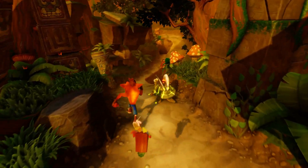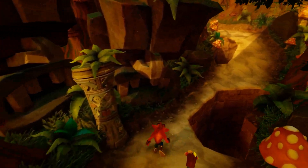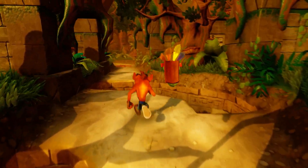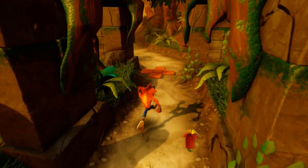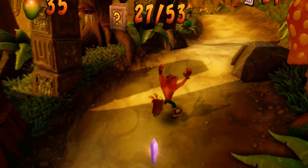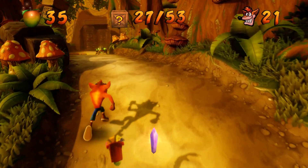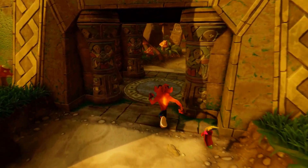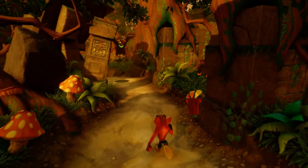Now we're just going to go back, which is going to be really easy. Backtracking is one thing in Crash Bandicoot — as you can tell, we can get kind of hung up on it, but there are ways to minimize it. Just continue on here. We need to get 53 boxes and we have 27. As you can see, we already got 21 lives. This is level 4, so lives are a plenty here.